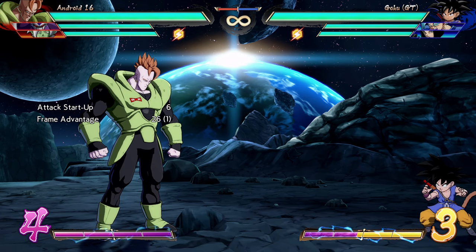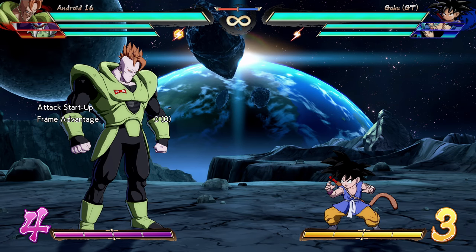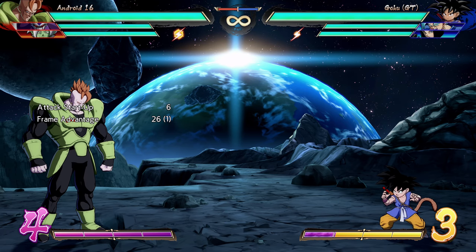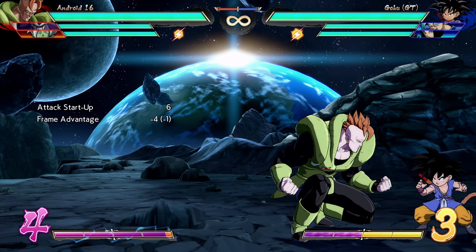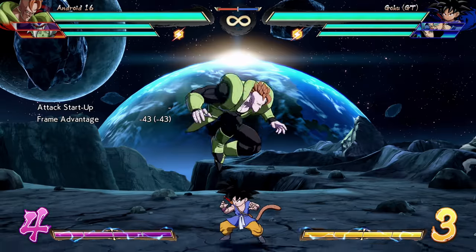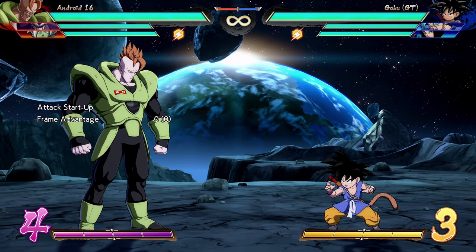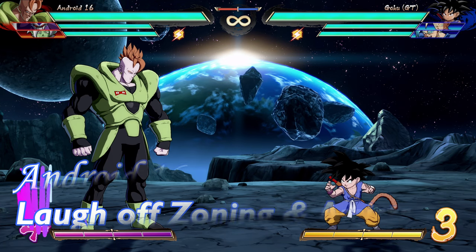Because of that frame-one invincibility, it can beat certain safe jump setups. Many reversals in the game are beaten by safe jumps because the reversal is slow — but since this move starts up in six frames and is air-invincible from frame one, a lot of safe jump setups actually lose to it. If they set up a safe jump and immediately crouch block and it was one of the setups that this move beats, they just get hit. Defensively very strong, and offensively great for forcing trades and snatching people out of the air.